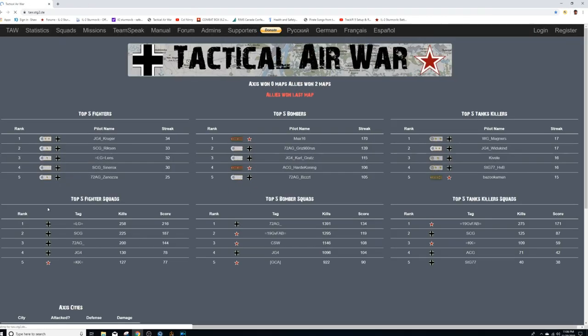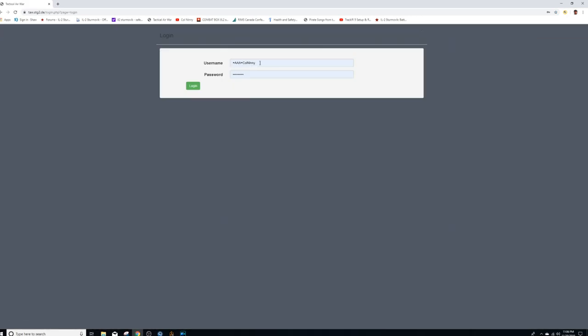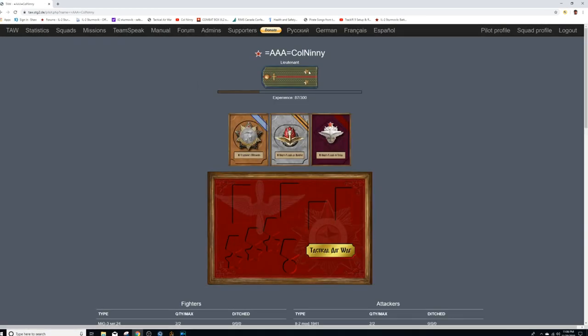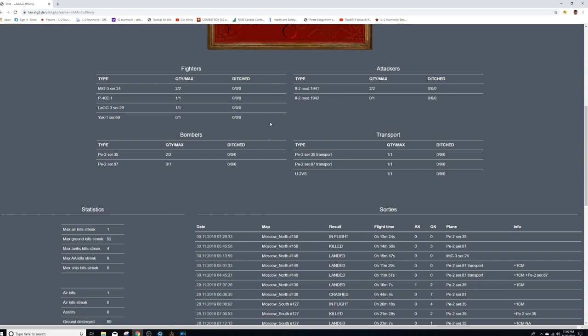After our pilot is registered we go to the actual TAW website. It's a good idea to bookmark the site because you will be referring to it several times through the game. Read the rules and read the updates because they make a difference on how the game is played. There's a usual assortment of statistical tabs, but go to the login tab. Log in the pilot's name and password that you just put on the previous website, and you'll see that he shows up — in my case flying for red — and this is his statistical data. These are the limited number of aircraft available to him at the beginning of the mission.